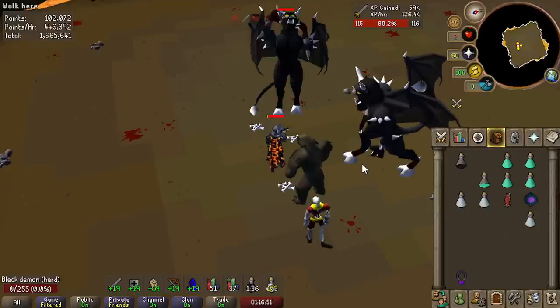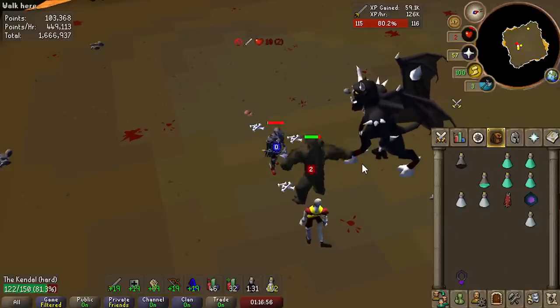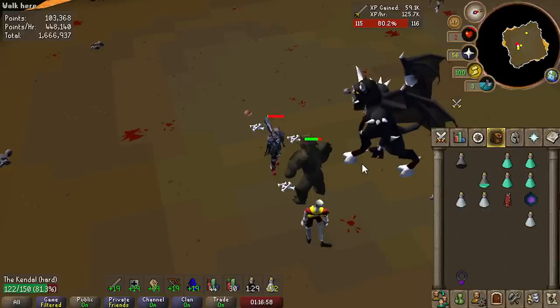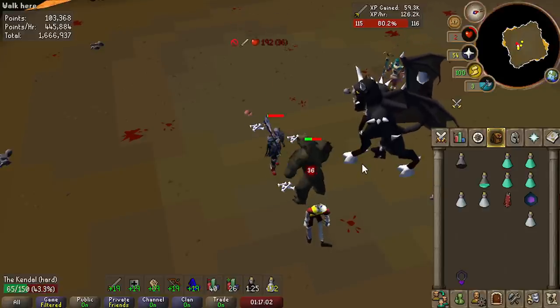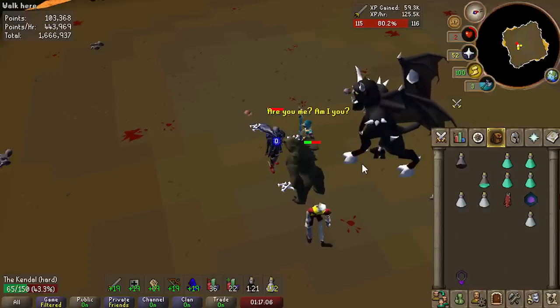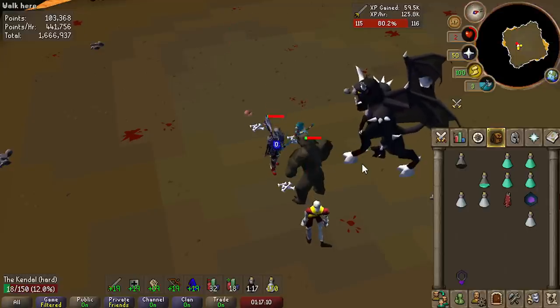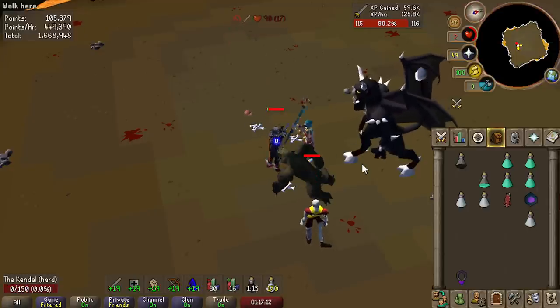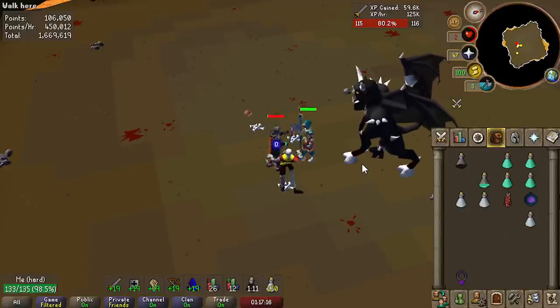For regular training, the Soul Reaper Axe has the highest theoretical DPS out of all melee weapons. At places like Nightmare Zone and Ammonite Crabs, it will be pretty easy to sustain the weapon's charge requirements as you will be constantly attacking using auto-retaliate. No real special things to keep in mind for regular AFK training — other than maybe bringing some extra food if you somehow lose charges.